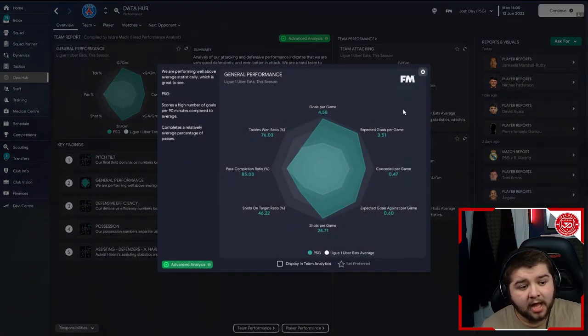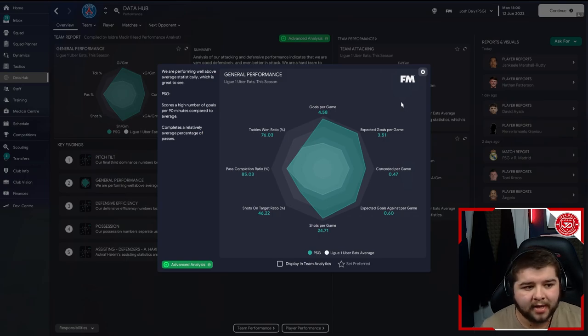If we go into the data hub, we're looking at 4.58 goals per game. We're specifically not going to have that in the title because it's not going to be achievable with the average side. So we're going to title it based around a three-plus goal tactic, because that is the rough average across all of the saves. 4.58 goals per game, only conceding 0.47 as well — a very impressive stat line both defensively and offensively, which takes PSG from what you'd expect to above and beyond that.